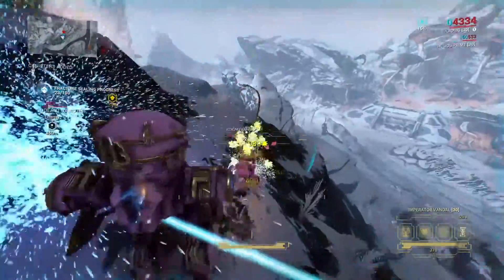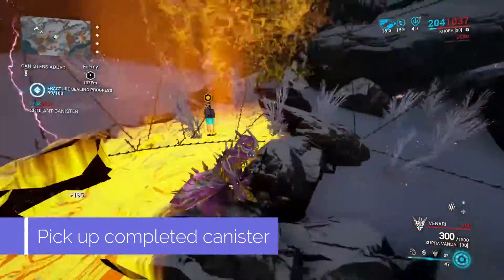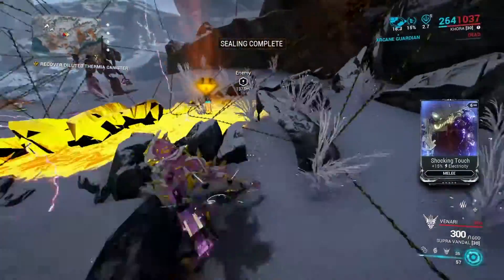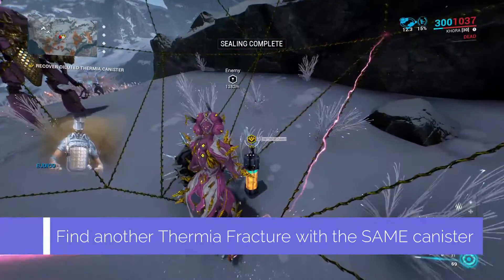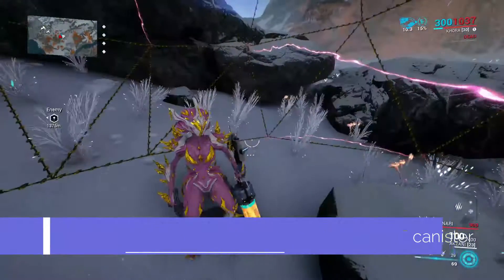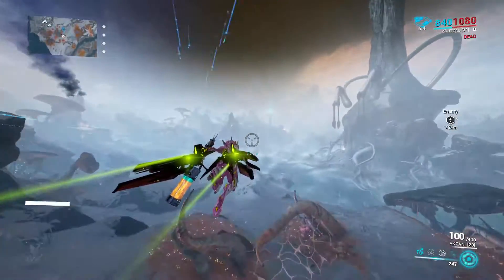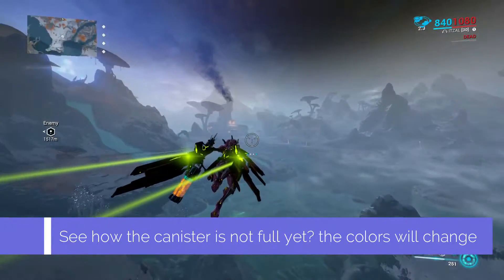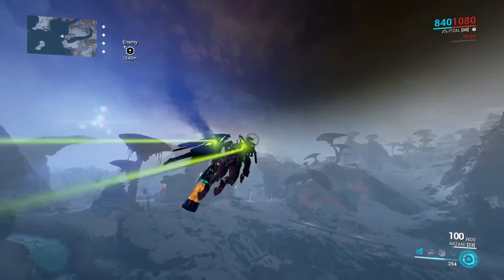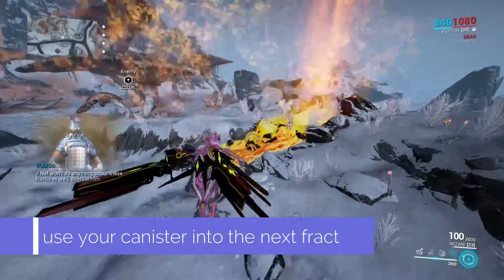Once the sealing is complete, pick up your coolant canister and head towards the next thermia fracture and repeat the defending process one more time. If you look at the canister very closely, you'll notice it will become orange instead of green — this will be the diluted thermia needed to complete the process. It looks like I will need one more defense to fully fill up my canister. This is how you can tell how many defenses you will need to complete the process.